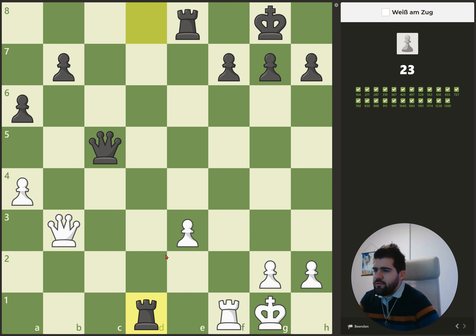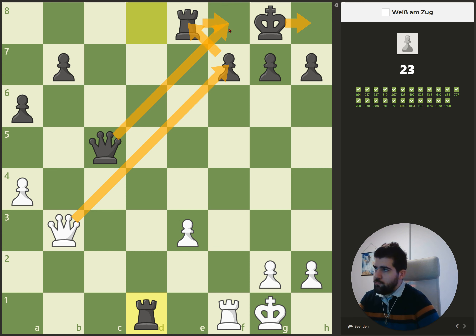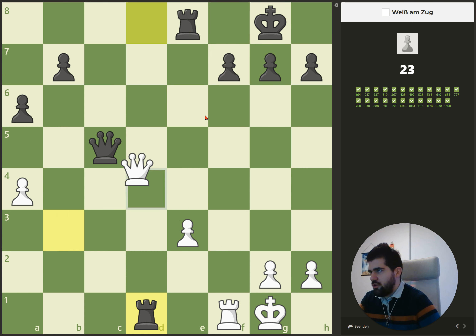Here it's about not trusting your intuition. Intuitively we would capture here with rook, rook, rook, or queen. But again, we have a check on f7 — it's protected from the rook even though it's pinned. That means he has to go there, we can take the rook, he will sacrifice the queen, and then we can capture the queen with a checkmate.